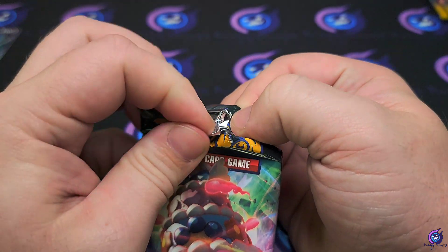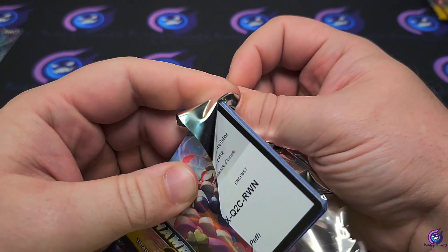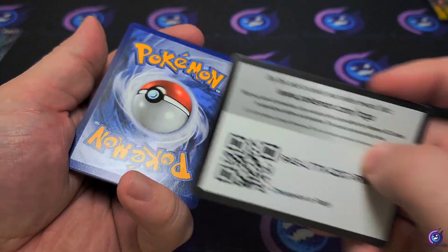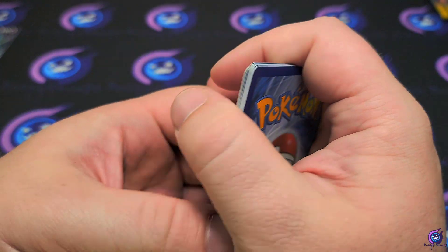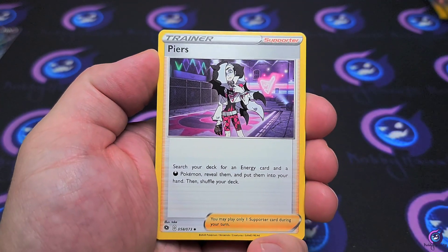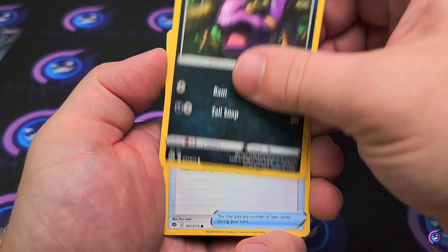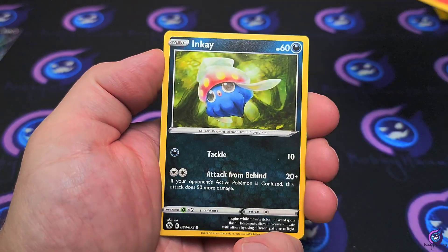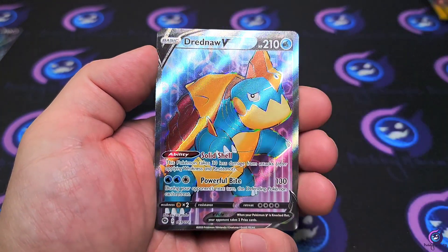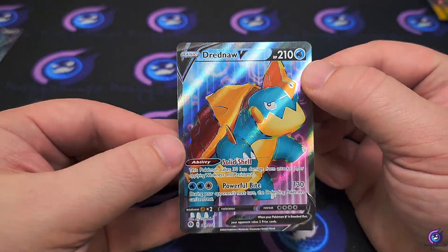It's like a surprise how they're gonna open — we'll just open it like this. Code card, one, two, three, four. Get that water energy out of here, that Hop, Piers, Sonia — it's like we got the same three as in the very first pack. Ekans, Potion V... can't open the set without a Dreadnaw popping up, but we'll take it — it is a full art!